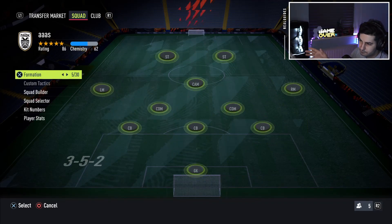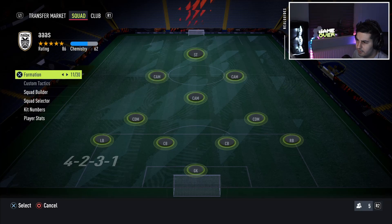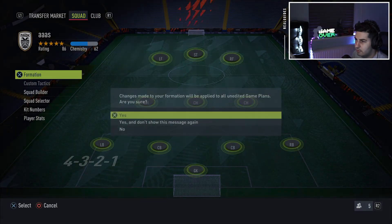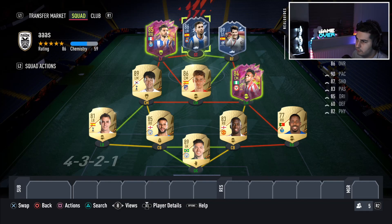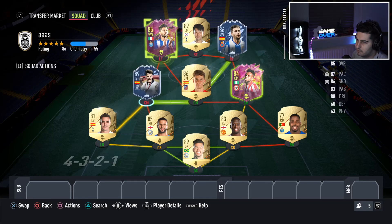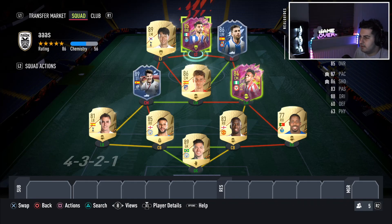Feel free to adapt it as you want — I just wanted to show you the base layout. You can put Son there, drop anyone into midfield, and there you go. That is the 100k squad builder, up to 150k if you've got the money for it. Hope you enjoyed it — if you've got about 150k I'd suggest one of my other squad builders. Thanks for watching, catch you next time, peace out.